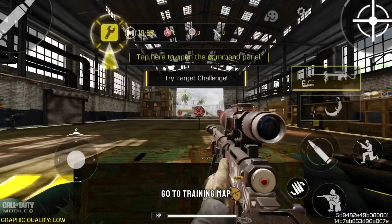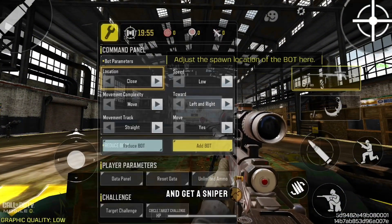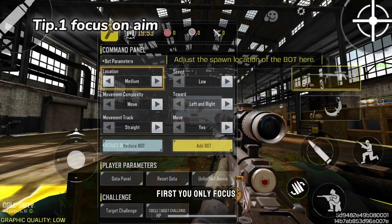So first, go to training map and get a sniper that you like. You only focus on aim.